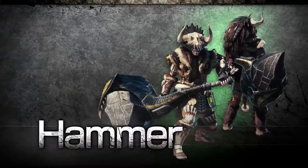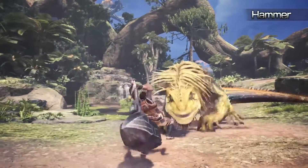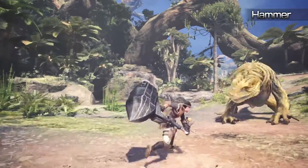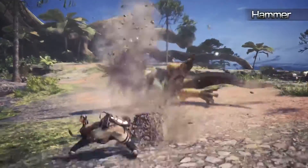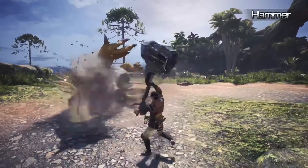Hammer! Blunt, weighty and savage, the Hammer is an excellent choice for those who want to wallop some monsters. Bludgeon monsters over the head to stun them, allowing you to follow up with brutal blows. It's absolutely stunning.